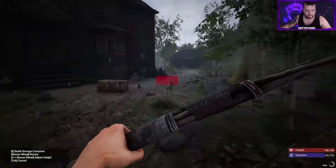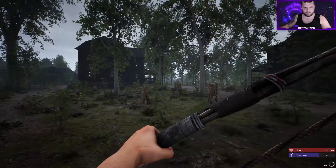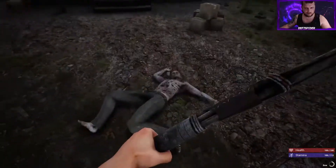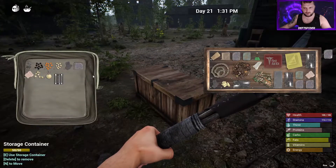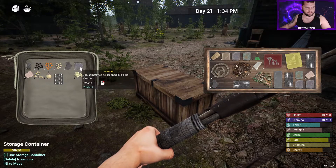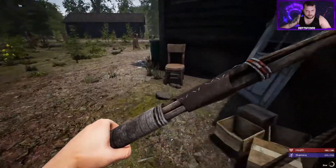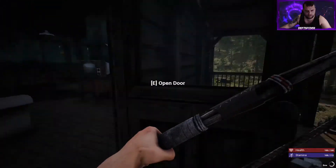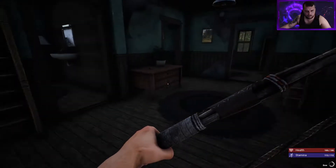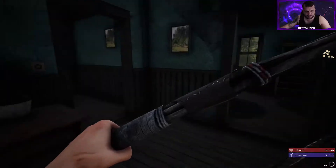We're on the fourth house already — nice, nice, nice. So many houses. Something drops — that's three full size iron ore so that's pretty heavy. Were they protecting anything worthwhile? Looking like it's going to be a no. Still looking for the last three blueprints.